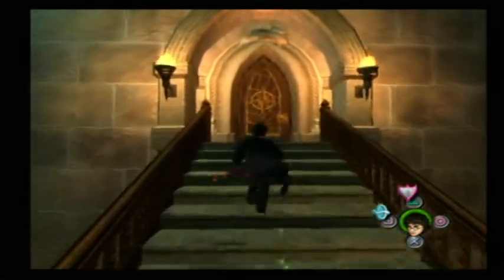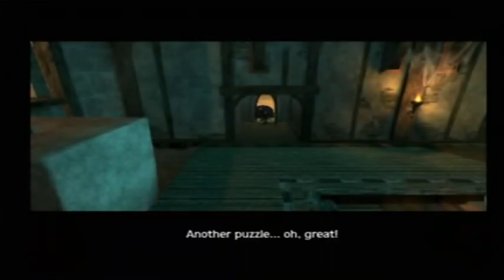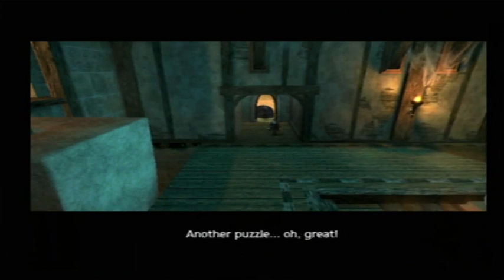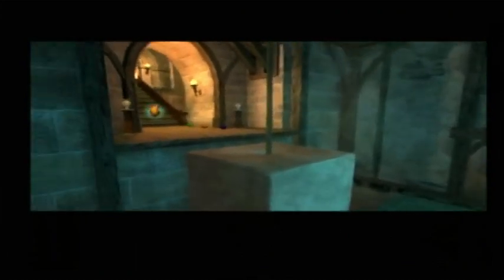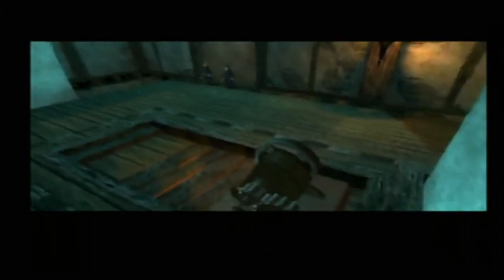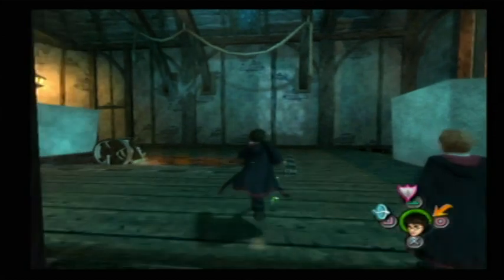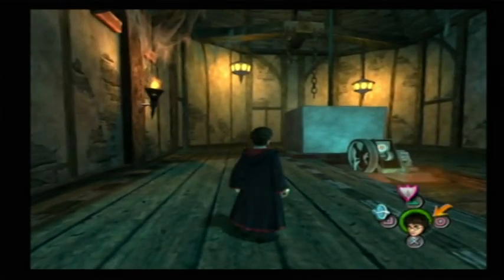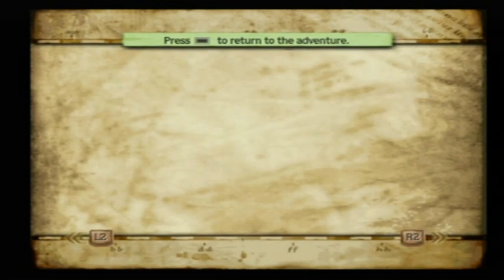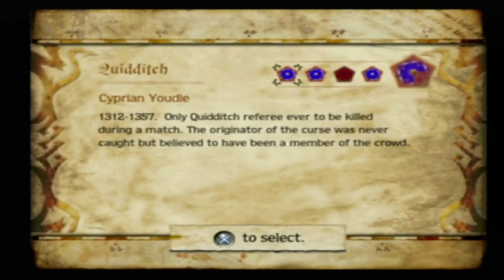Now we can go to another room. We are at another puzzle. Over here is a gear — we'll see what it does. I just want to double check to see if I got that wizard card. I did get that wizard card, and the first three cards are from Quidditch.